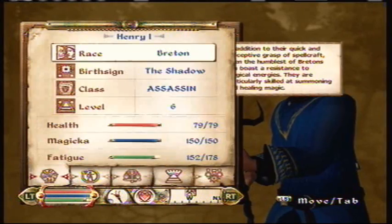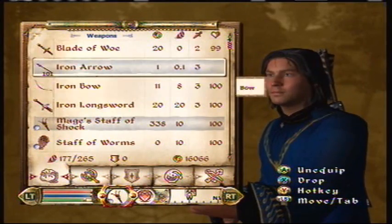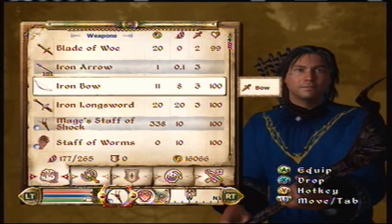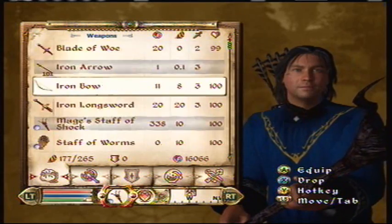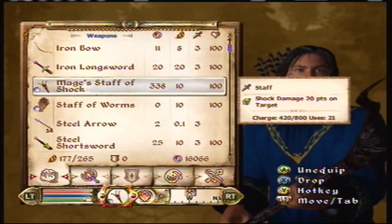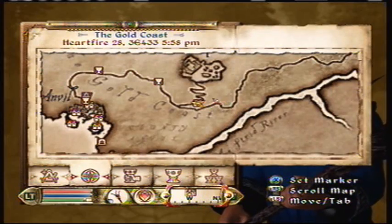The requirements for this are: a weapon or piece of armor that is worth a lot, and you have to equip it. I've got my Mage's Staff of Shock. You also need a horse, and it's good to have a high mercantile skill so you can haggle. Basically you're going to go up to a lady and barter with her, but you have to be on top of your horse while you do this.